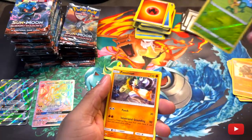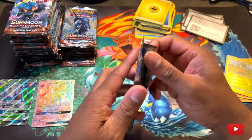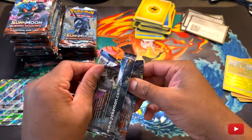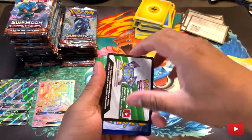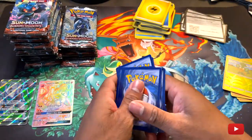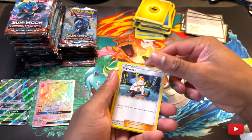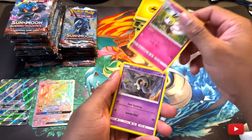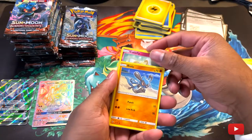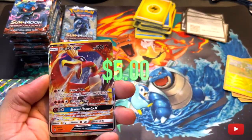Reverse holo Pansage — and that's it. If we get another rainbow in this pack, I'm about to be lit. Cutiefly — it's so ugly. Rylo, Rhyhorn, reverse holo Whirlipede — and ooh! Oh! GX!